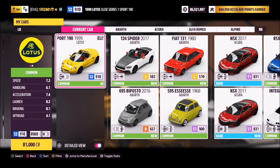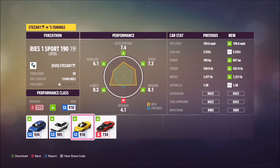So this is the 1999 Lotus Elise. It will set you back 81,000 credits from the auto show, or you can get one cheaper in the auction house. I've also created a tune for you guys to use — it's called Forzathon. The share code is on your screen now and hopefully this should help you out with a few of the challenges.